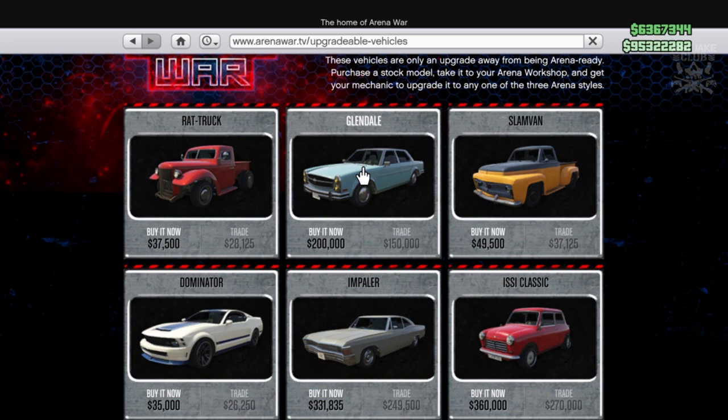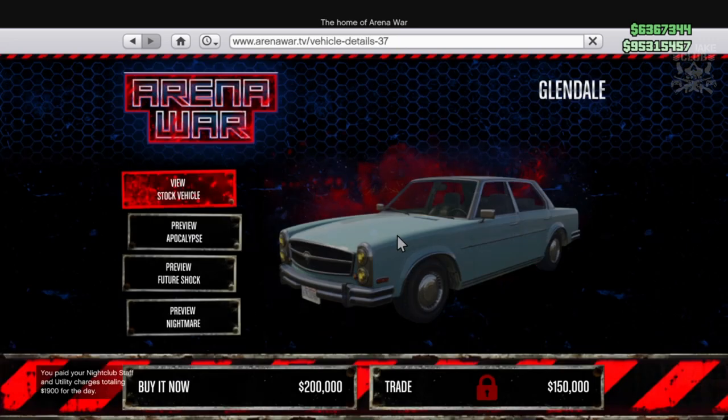If you want to follow me in this build, go and purchase your Glendale for two hundred thousand dollars, or you can get it for trade price at 150 — that's a pretty sweet deal. If you want to do the trade mission you can get it for 50 grand cheaper, which is not a bad saving. We're going to be purchasing this Glendale for two hundred thousand dollars because I have the trade option locked.